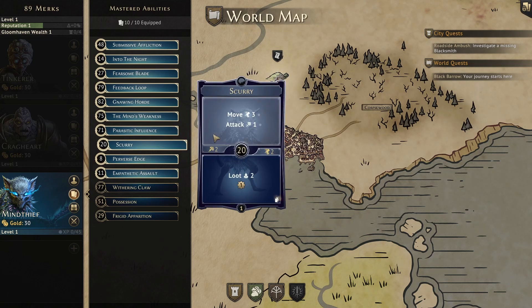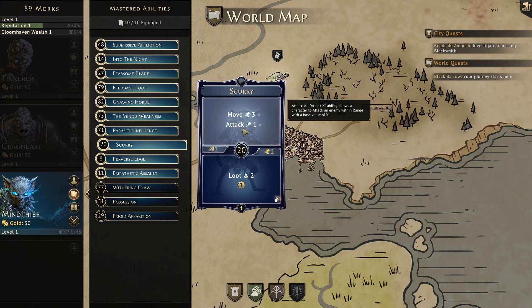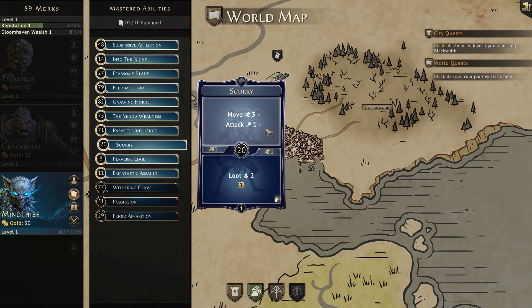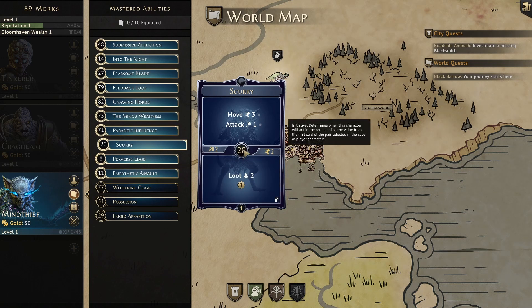Now we come to Scurry. This card is a staple, as the top will allow us to move 3 and then attack for 1 — if we are using our attack augment, this becomes attack 3. The combination of Scurry top and Into the Night bottom can allow us to move in early on a turn, attack, and then go invisible. Combined with some Boots of Striding for the plus 2 move, this combo is usually my go-to for going into a new room. The bottom of Scurry is a loot 2 and gain 2 XP, but it's also a loss ability — good to use late to grab up a bunch of loot. The initiative is a decent lower number at 20.